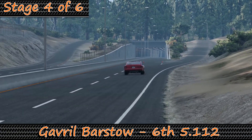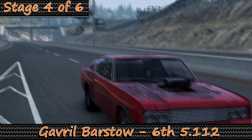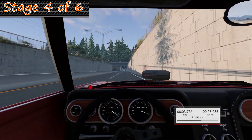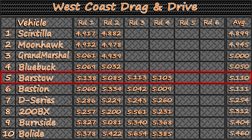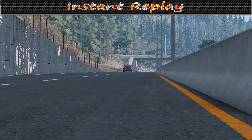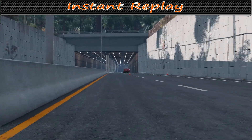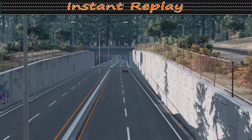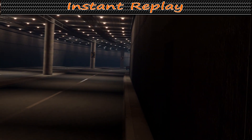On to stage four. The Barstow improves to a 5.103, jumping back in front of the Bastion. Tiny puffs of smoke off the tires going into the tunnel and no further sign of problems with the Barstow heading for the final stages.